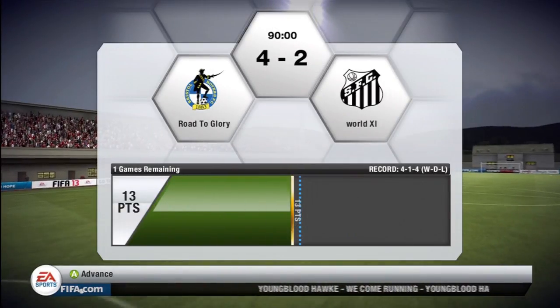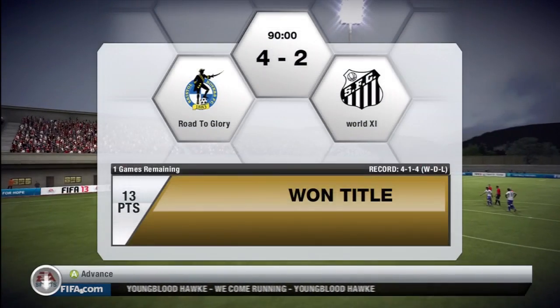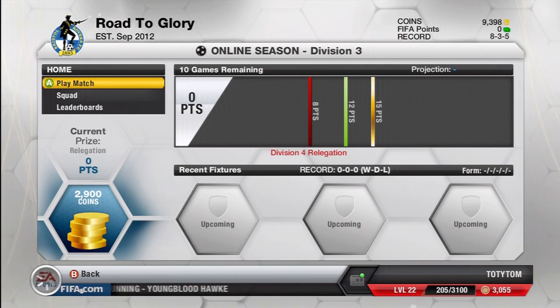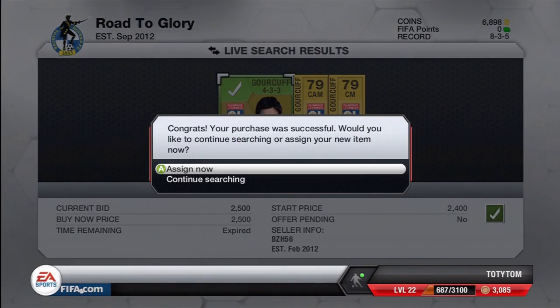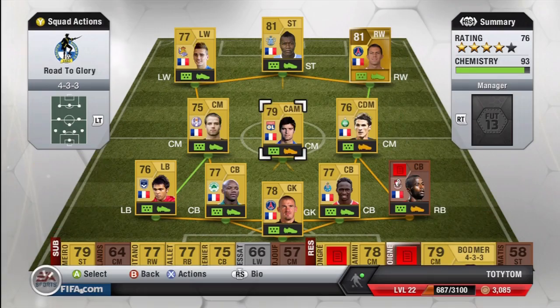We've actually won the title, which is really good. We've got a record of 4 wins, 1 draw, and 4 losses — not the best, but sometimes these things happen. It does mean we get a really nice coin bonus — we've got about 9,000 coins to play with now. So I decided to splash out in the transfer market and buy Yuri Gukov in a 4-3-3. Not as good as last year since he doesn't have 5-star skills, but he has 4-star weak foot and 4-star skills, plus good passing stats — an excellent addition to our squad.